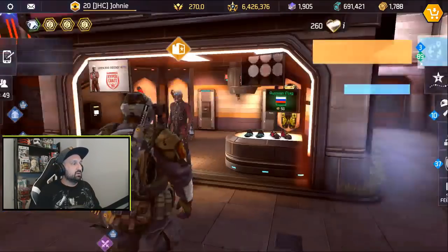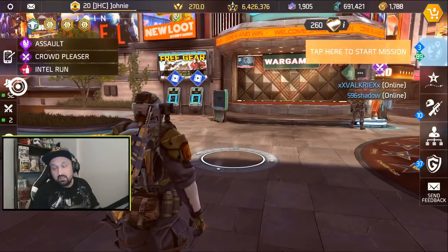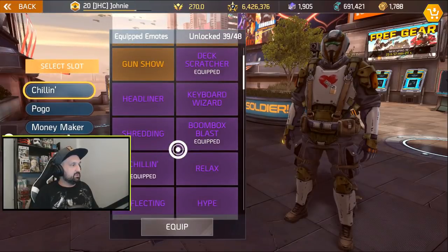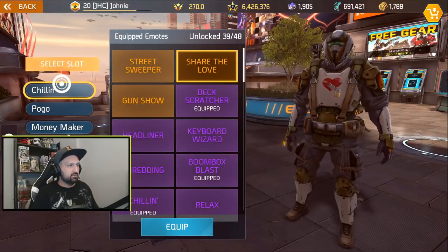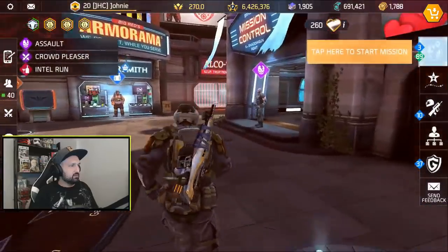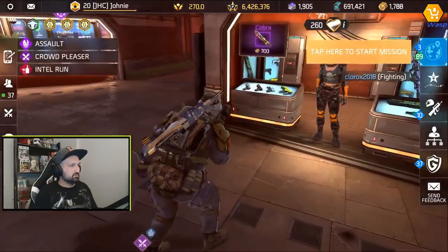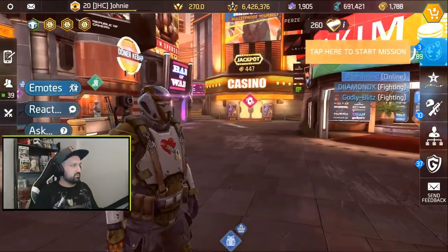Let's look at the new emote — that feels good. That's the one thing I wanted out of the box. I'll keep buying boxes for the camos later. Right now I have enough to buy the hat and the cosmetic. Let's equip the new one — Share the Love. The heart doesn't show up on the emote though, which would have been nice.